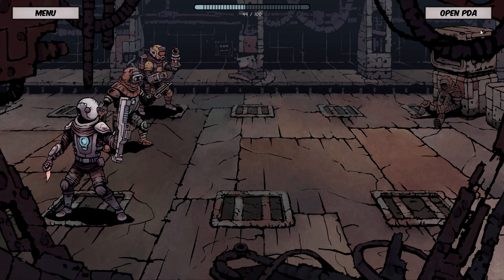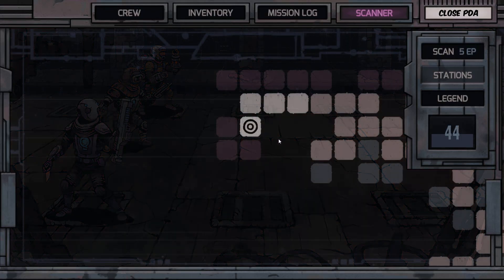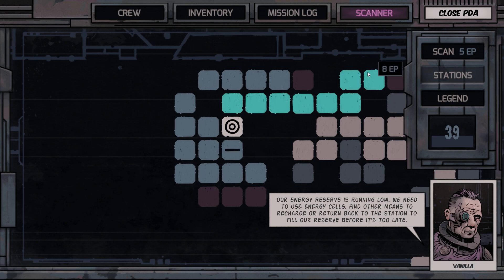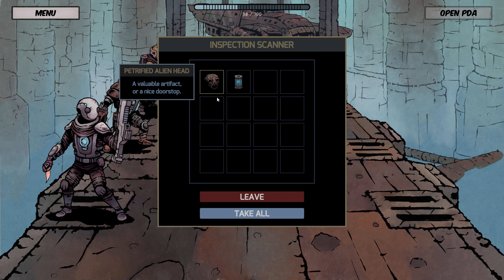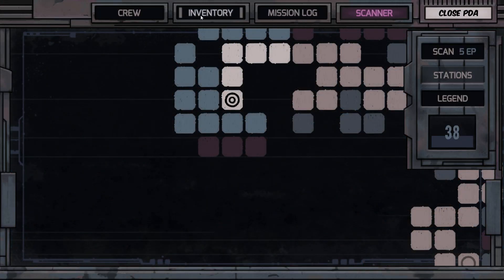I guess maybe that's to simulate the cost of going around a corner or something. We need to use our energy cells — find other means to recharge or return back to the station to fill our reserves before it's too late. I've learned. Nice — 10 energy and a petrified alien head. I am glad to have found it.